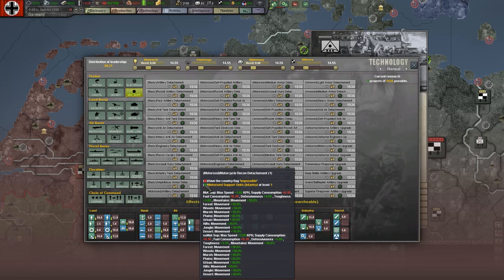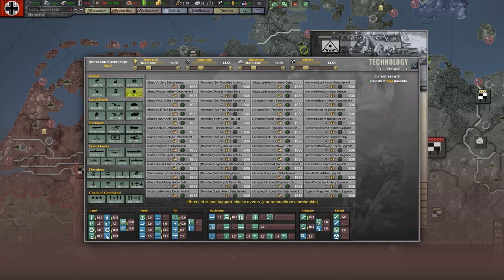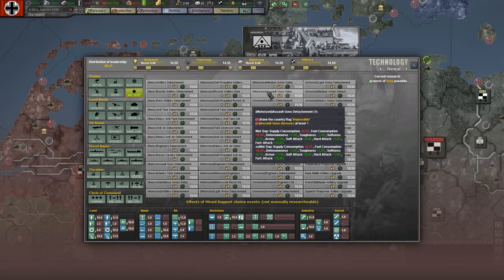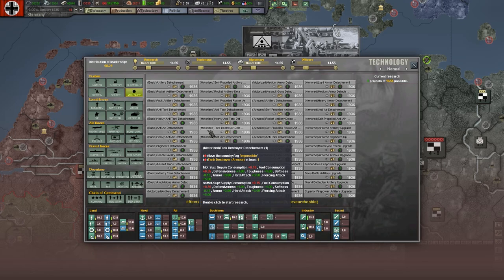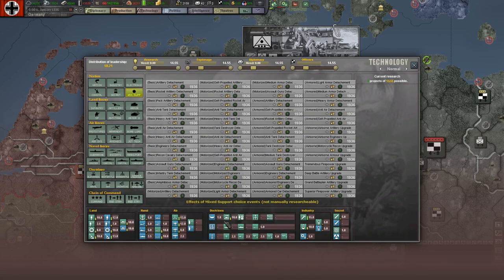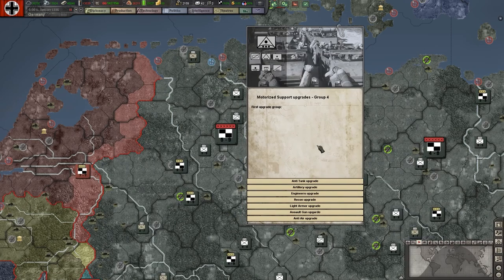Now let's have a look at the recon stuff. We've got a motorcycle recon attachment over here, and as you can see we're getting some speed bonuses out of that as well. Same thing with light armor. So we're going to pick recon and we're going to pick light armor. We've got one option left - we could do assault guns for the motorized groups, or we could do anti-tank, tank destroyers. Anything that's not going to slow us down is what I prefer. Self-propelled rocket artillery would give us some speed as well. What I would avoid generally is artillery detachments within any sort of fast-moving units.